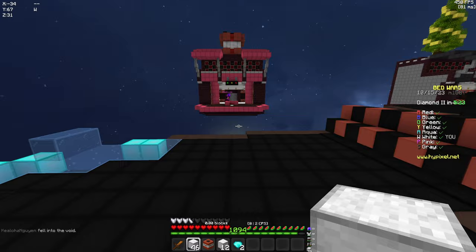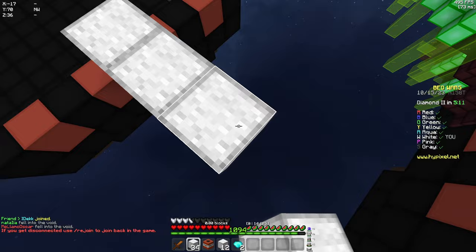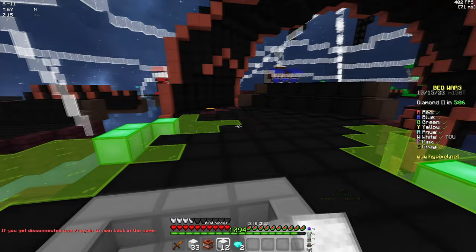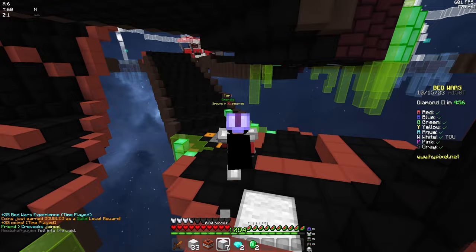We can just give them a head start and build our bridge towards them. Now we're going to head to mid, get ourselves some emeralds. This is the easiest way you can learn how to clutch up — just by going straight to mid. Instead of fighting your first rush, let them take you out, head straight to mid, get yourself geared up, and then you can take on fights.